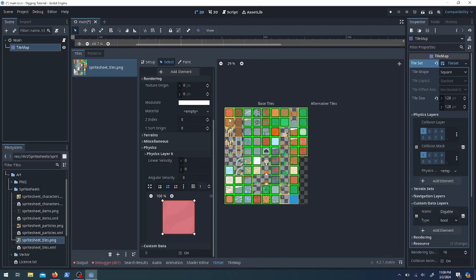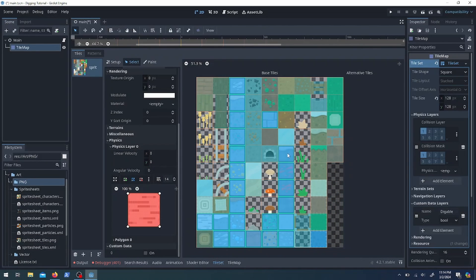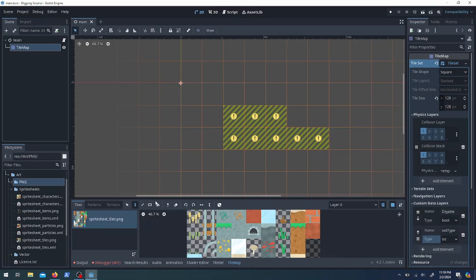I can do the collision just once for all the squares, which is nice, and then do the ones that aren't squares separately. I think it's F to add a new region but I don't really remember. Next I want to add a custom data layer called 'diggable' — I know I misspelled it but just don't point it out. Things that are diggable we're going to give the value true.